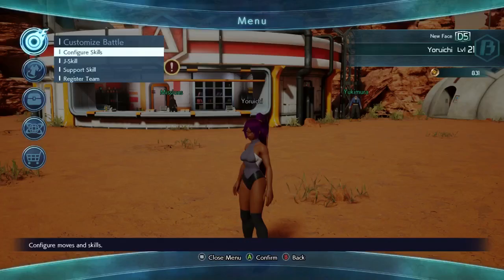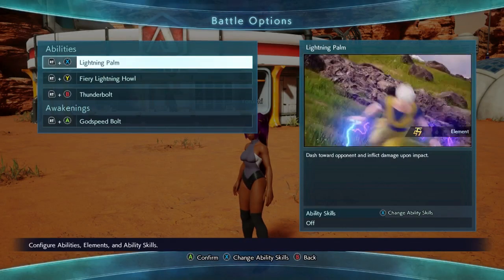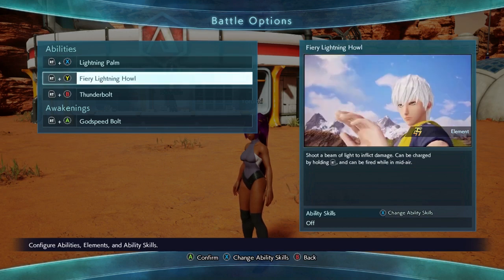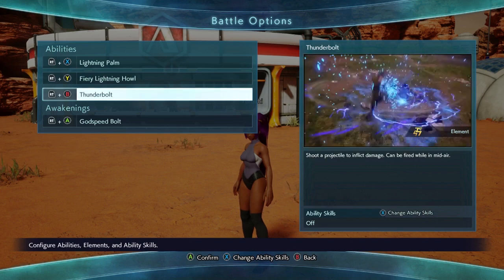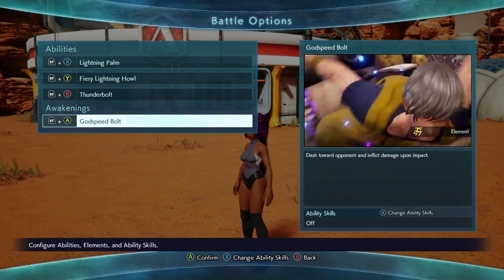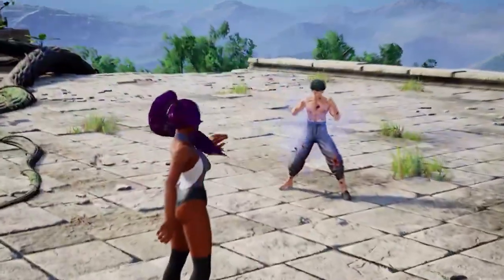So there you go, now you have a character that straight up looks like her. But we gotta make her fight like her as well, and she uses a lot of lightning. Lucky for us, there's no shortage of anime characters that like to use lightning, so we've got a lot of choices to choose from. Ranging from Kakashi's Lightning Blade, all the way down to Aizen's Raikouho, which is an actual move in Bleach that Yoruichi knows.